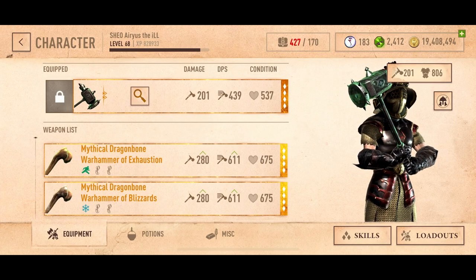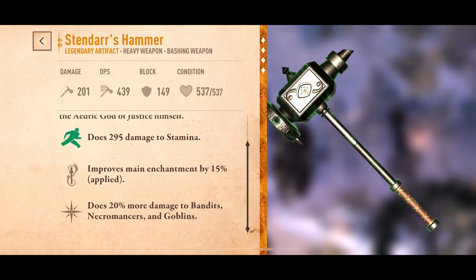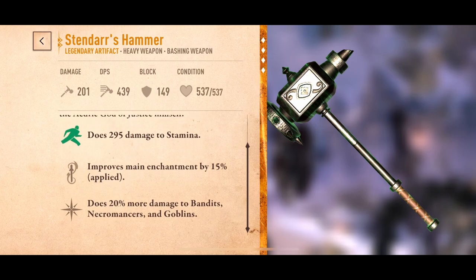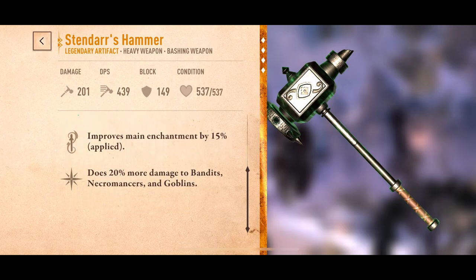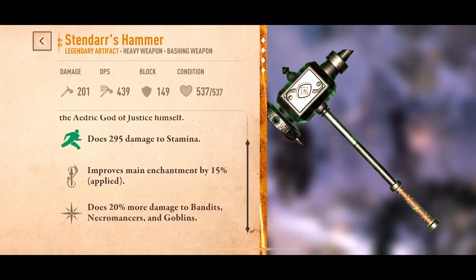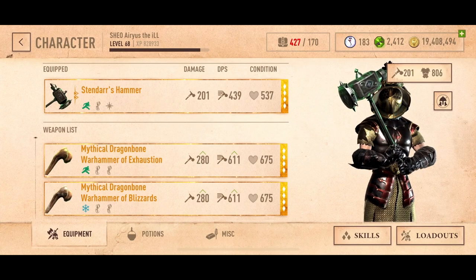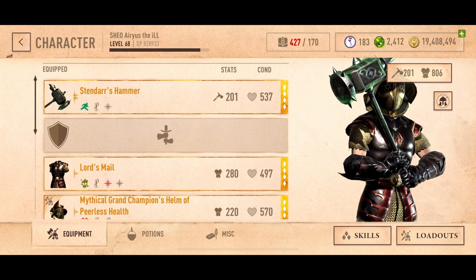What does this guy do? Stendarr's Hammer — a massive weapon of Ebony and Sapphire — is said by some to have belonged to the Aedric God of Justice himself. Oh baby. 295 damage to stamina, improved enchantment by 15%, does 20% more damage to bandits, necros, and goblins. That's Stendarr's Hammer, and that is all the artifacts in Arius's possession.